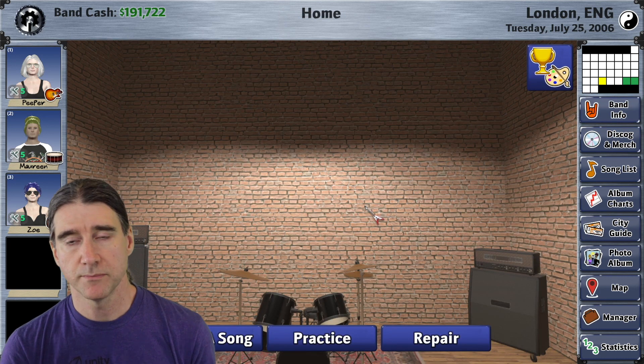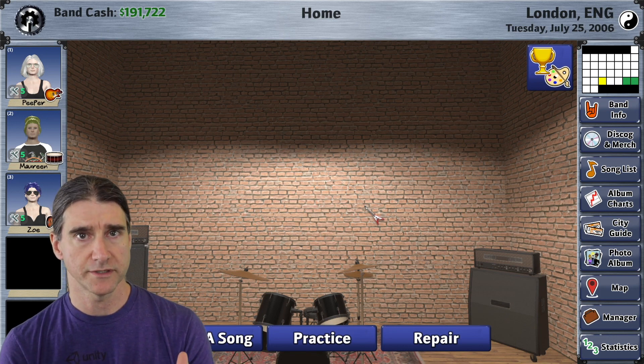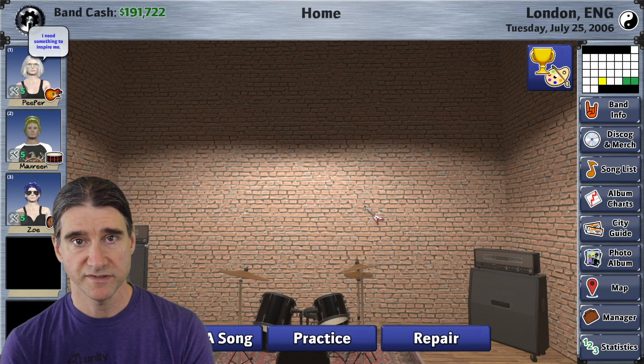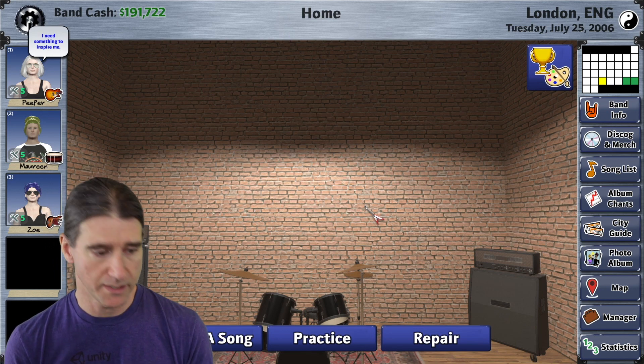It also applies when you're recruiting musicians at a music store — when you click on them and it shows their current compatibility with your current band members in different colors, now it's not just colors, it shows a percentage next to it.